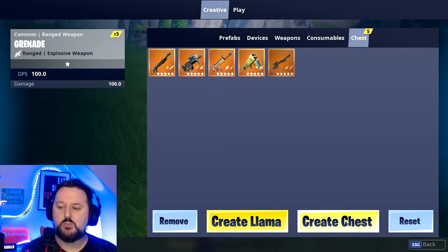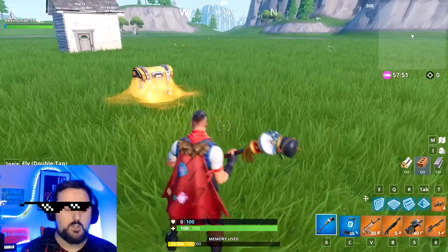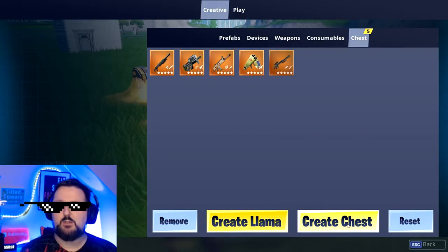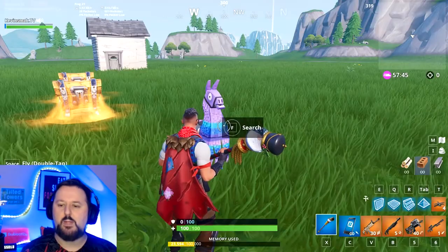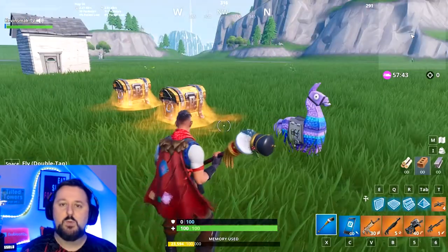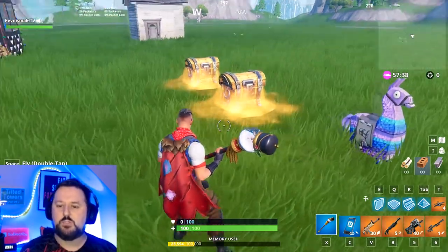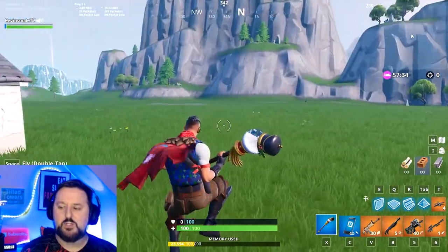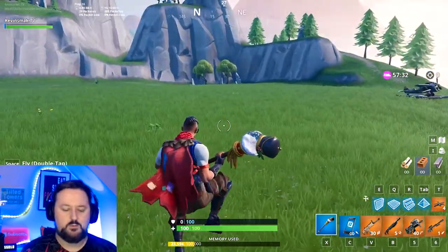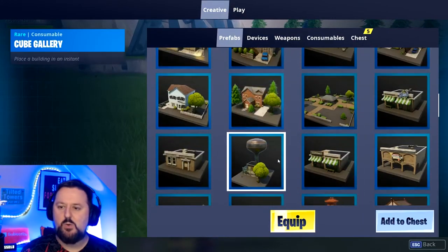So go ahead and choose Create Chest — and there it is. If you want to make another chest using the same loadout, just place another one. You want to make a llama with that stuff in it? Same thing. It remembers the configuration, so once you get the chest set up, put it everywhere you want those chests. Putting 50 items in is just overkill. That's pretty much everything there is to know about this.